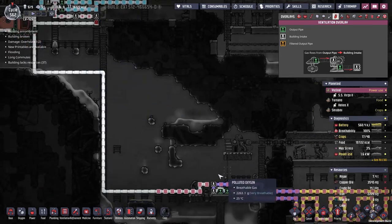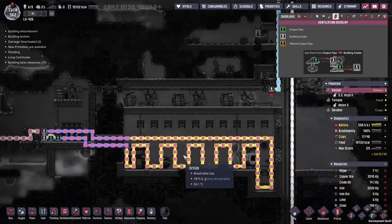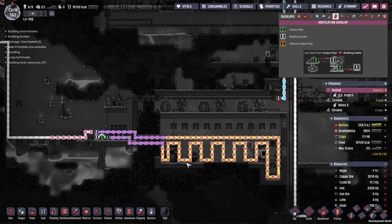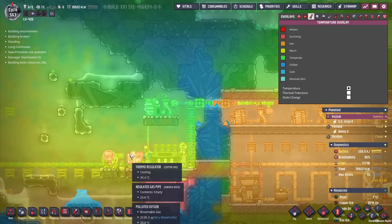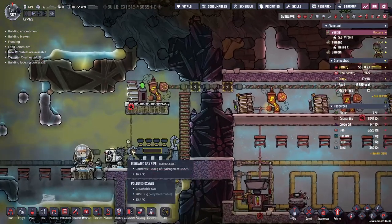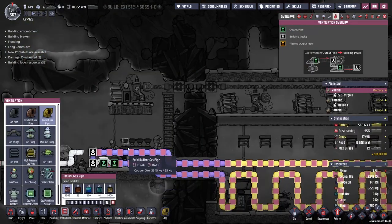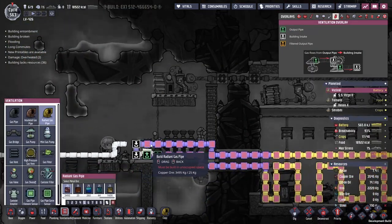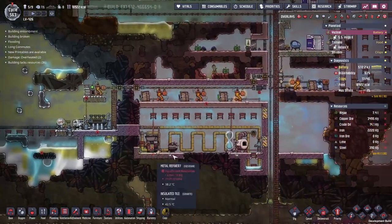I'll just reconnect this and let all this gas drain down. I was going to keep it in case we wanted to expand the system, but we'll just keep the pipe — that'll be fine. We've got Jonesy down trying to keep the power going. I don't know how hot this is going to get over here — we might need to actually put a little bit of a radiant pipe over this side just to try and keep the actual machine cool itself.